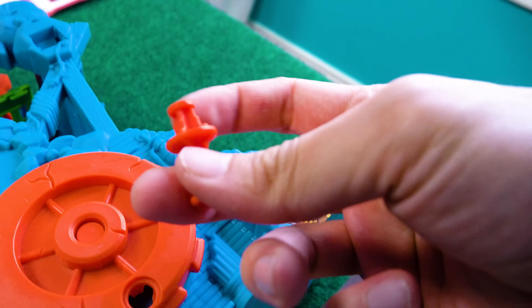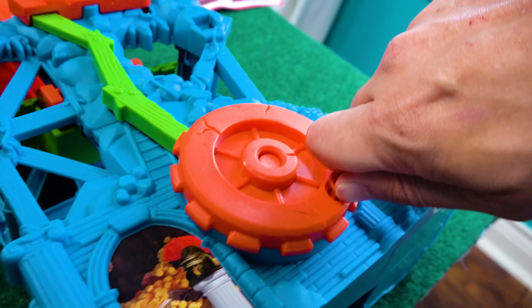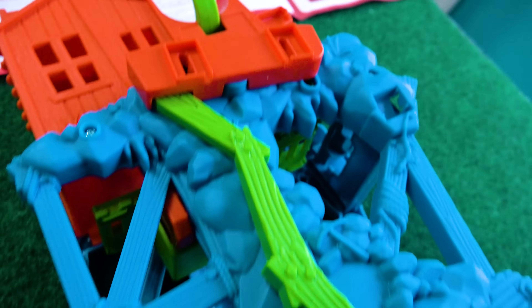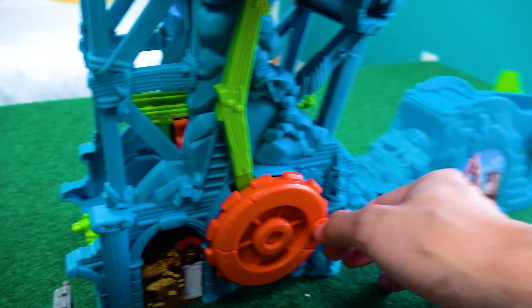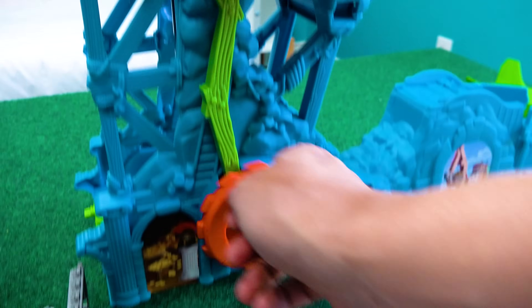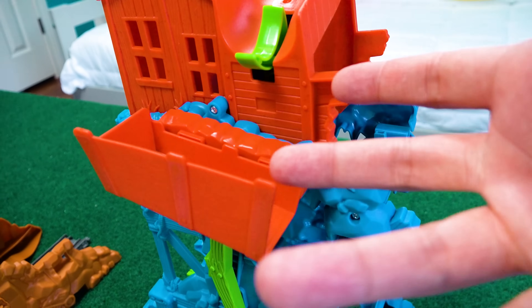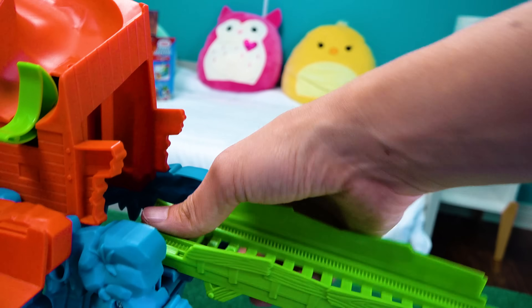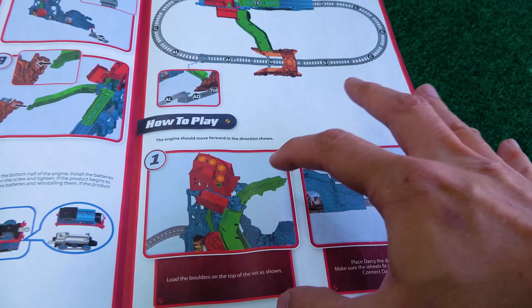Man, you guys, as I continue to build this thing, I'm just confused. How does this thing work? It has this, which does something over here. What is this thing? We have power. I think I get it. Do this, but if you let go, it drops, which is awesome. I still don't know what all of this stuff does, but I've added this thing — don't know what it does. I've added this thing — don't know what it does. And it looks like this green piece goes on like so.